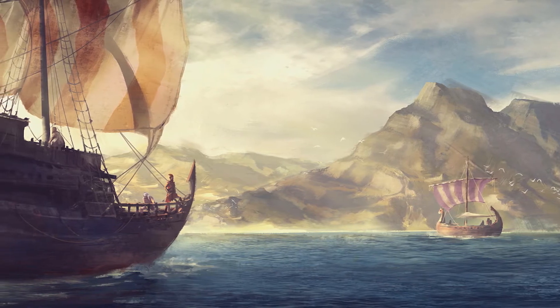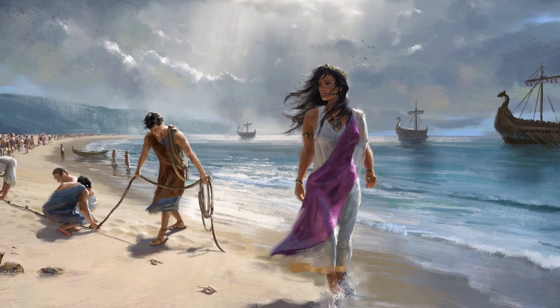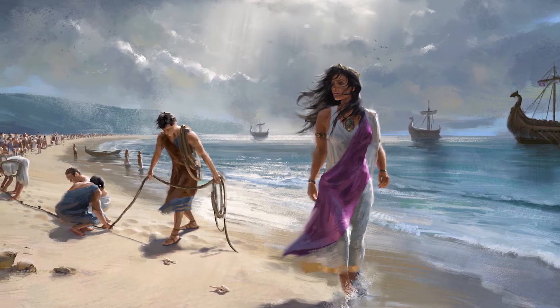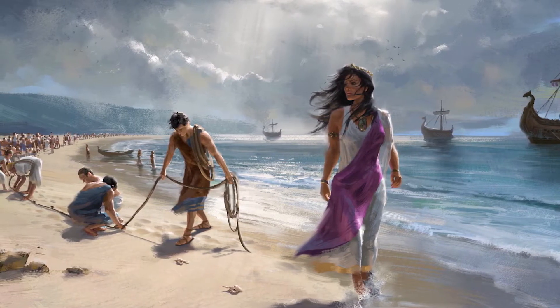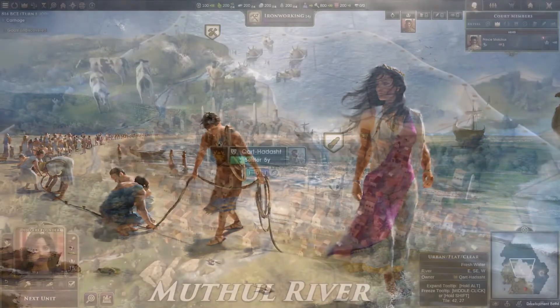In jest, he told her she could found a land as wide as an ox hide. She thinly sliced the hide and encircled a good portion of land. The king gave in, saluted her cunning, and granted her the land on which she established Carthage.